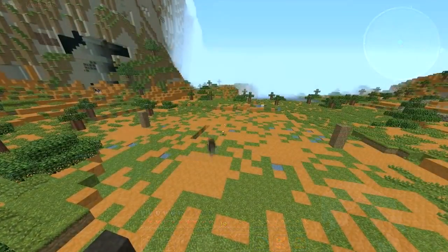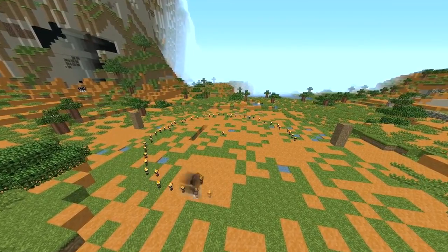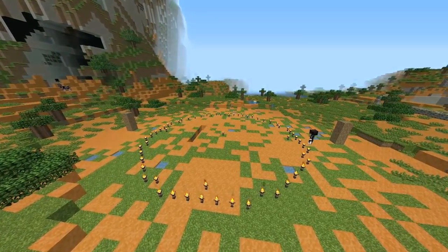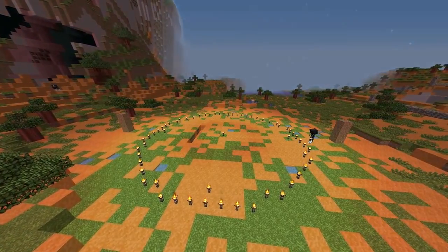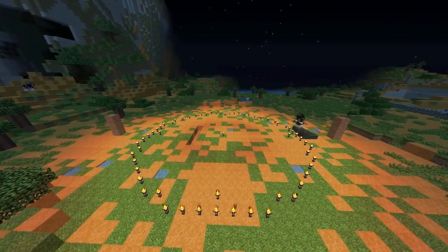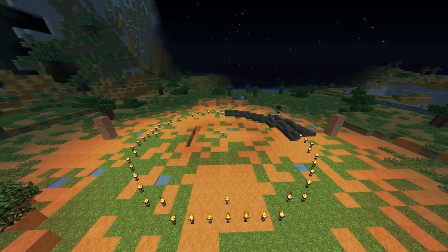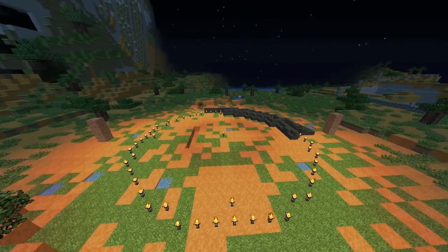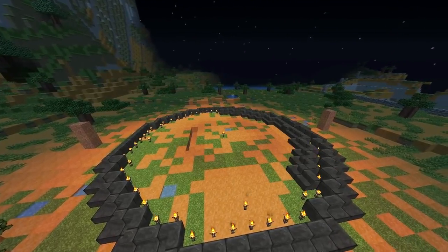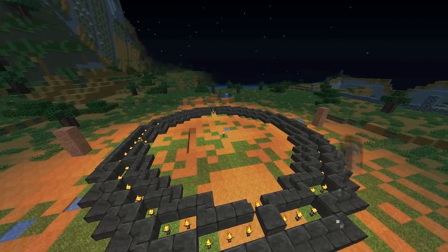Here we are starting the construction of the holographic projector. I'm just outlining it with torches, getting a sense of how this thing is going to look and getting all the dimensions right. I usually do a test build before implementing it on the actual map — I don't like making things up as I go. I'd rather have a smooth, clean build. Here I'm outlining it with abyssal stone, a really nice black-textured block. This device is going to be circular.